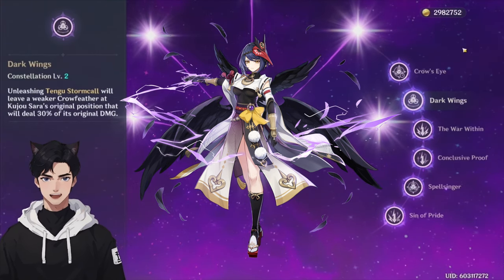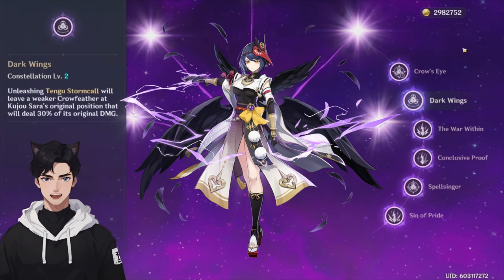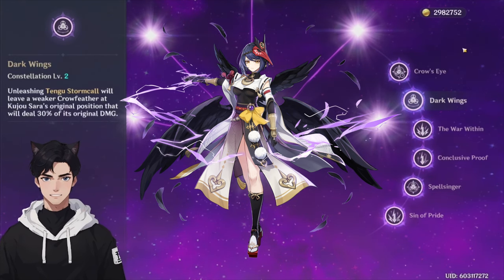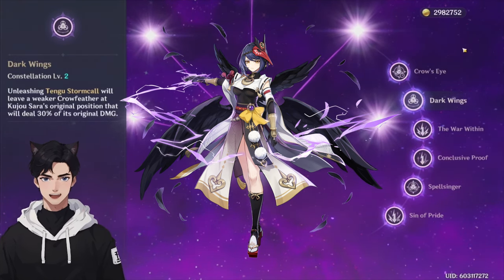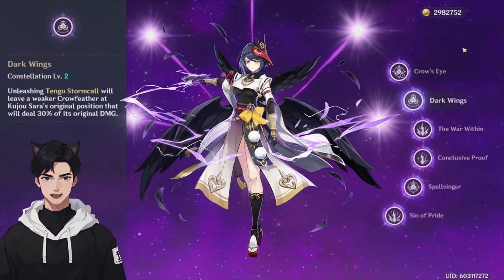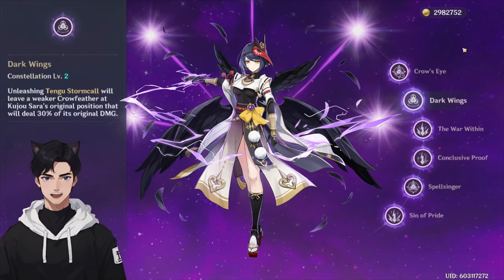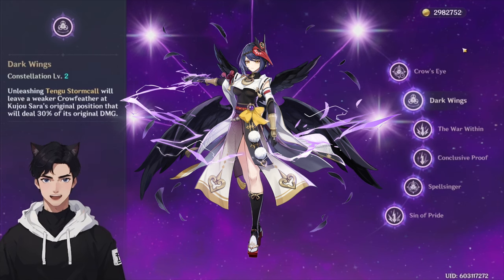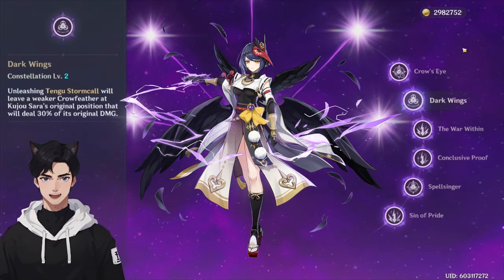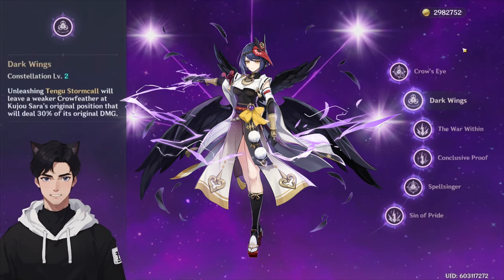Her C2, Dark Wings, is the one I highly recommend you get. Unleashing her elemental skill will leave a weaker Crowfeather at Kujo Sara's original position that deals 30% of its original damage. This is amazing because you no longer have to charge attack at all — you can use her elemental skill and immediately swap to your main DPS carry to gain that attack bonus. I really wish this was embedded in her base kit rather than a constellation, but it is what it is.